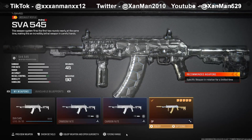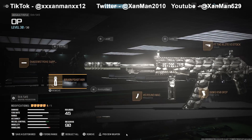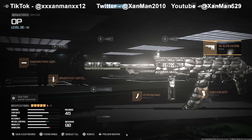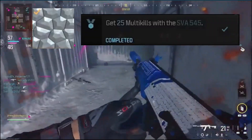Now talking about classes - for the SVA 545, for the muzzle I have the Shadow Strike Suppressor, for the underbarrel the Bruin Pivot Vertical Grip, for the magazine 45 or 60 round - your choice - Demo 650 grip for the rear grip, and the F-Tac Elite V3 stock. For the Forged Camo Challenge, you're going to need to get 25 multi-kills with the SVA.